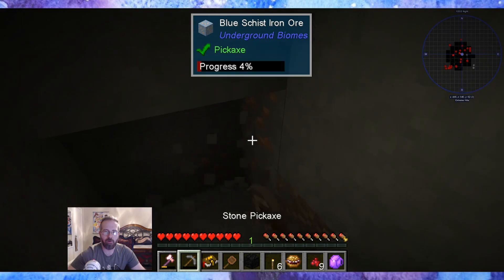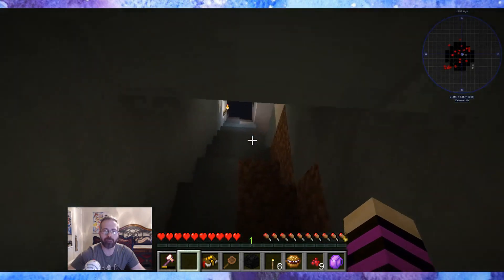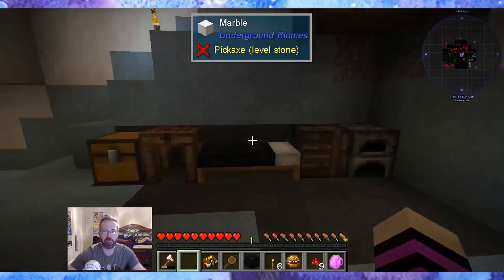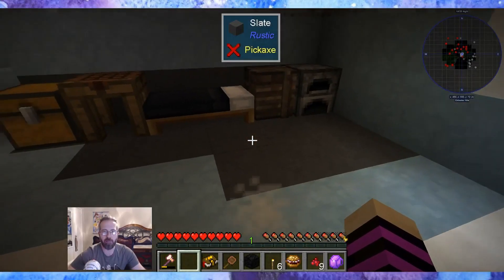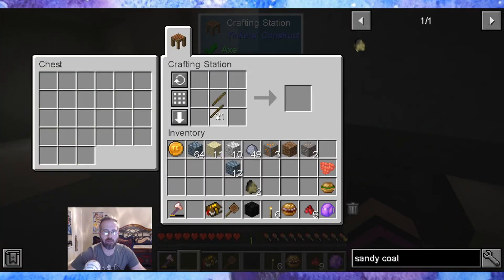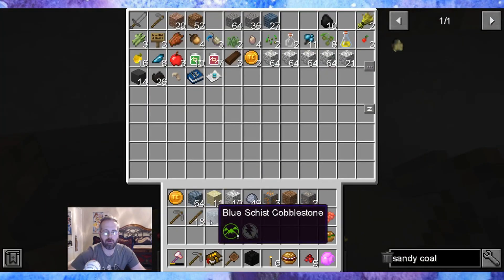Blue iron ore — I guess we can already harvest iron ore. There it goes. I'll go back up. I'm gonna end up cleaning up all of this anyways. Make it upstairs and fix the roof so that we don't keep bonking our head up there. We need sticks. I'll go ahead and make two.